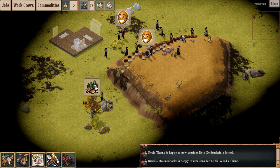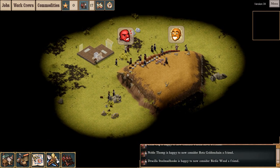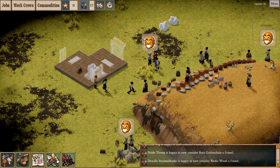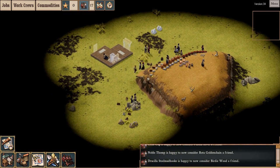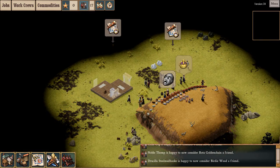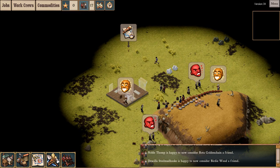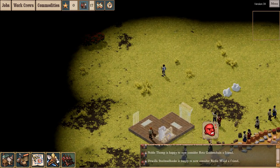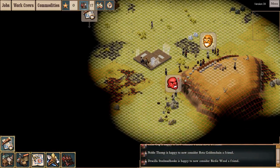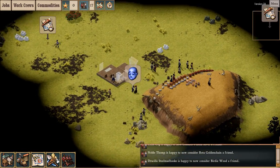One of the cool new things about this version is that naturalists have been revamped. Their function previously was to explore these black-covered fog-of-war areas, which is cool in itself, but they wouldn't do it on their own. You'd have to go to the command menu, click explore, and plunk down an explore beacon. Now you can click down a whole bunch and leave him to do it autonomously. If you don't specify explore points, he will actually just explore on his own — which is not something they did before. They have additional functionality as well.